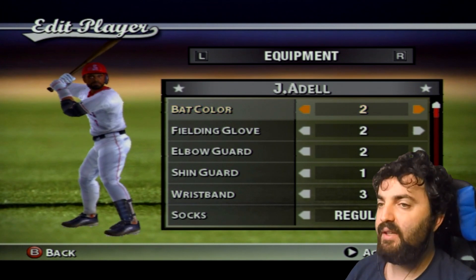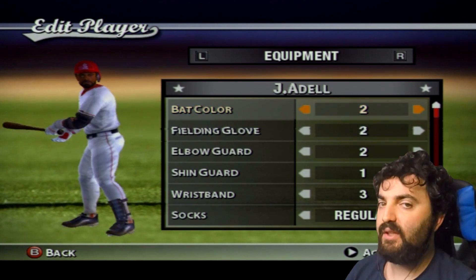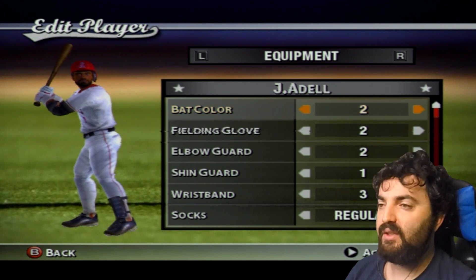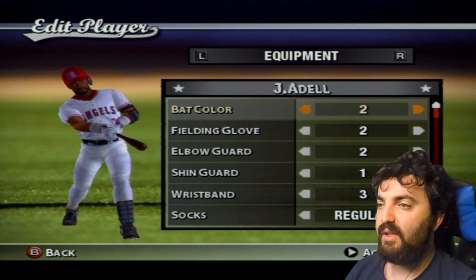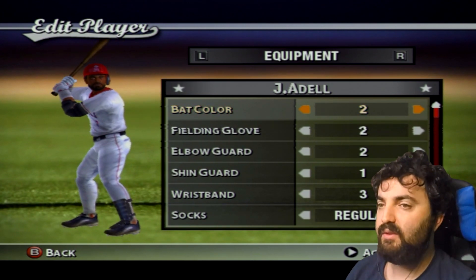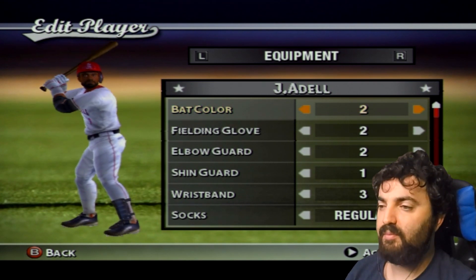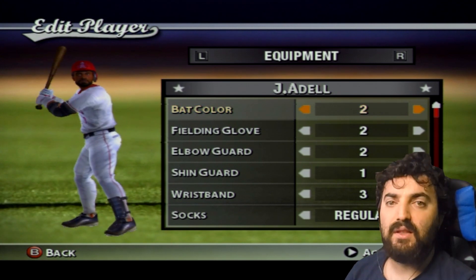This guy is Joe Adele — he's a right fielder for the Los Angeles Angels. He has an elbow guard and a shin guard, just like in real life, and he also has thick wristbands on him when he bats, as well as regular socks.